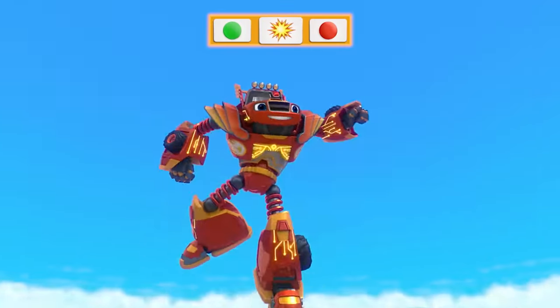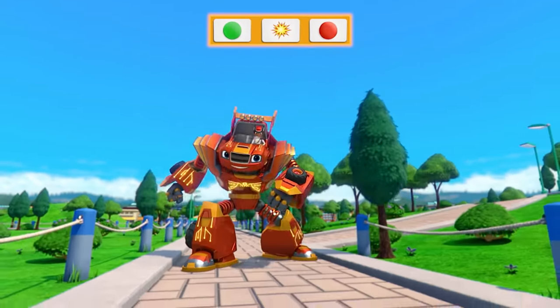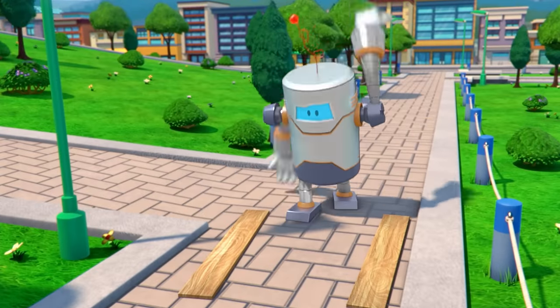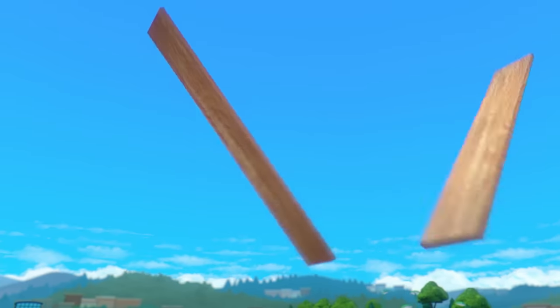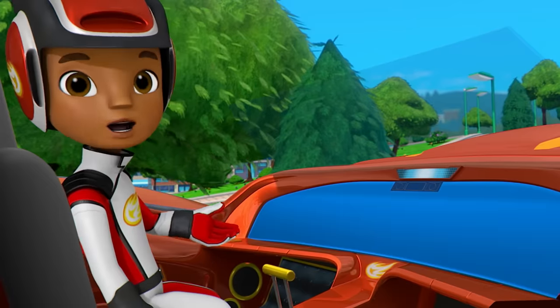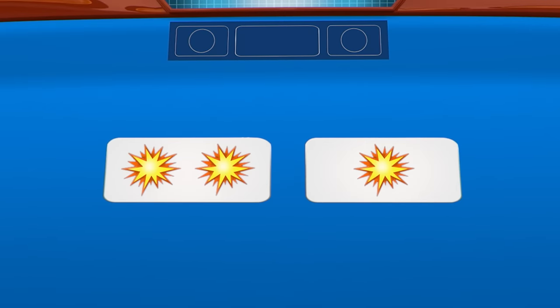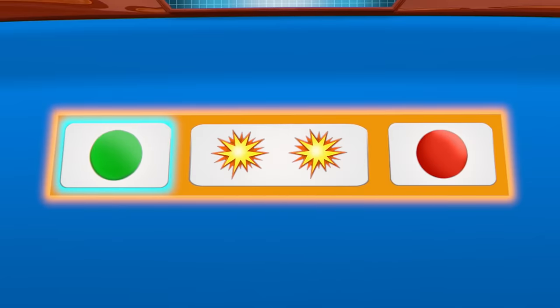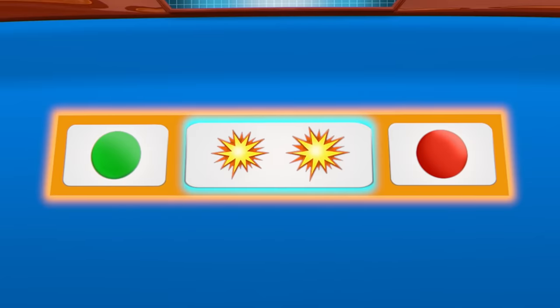Go! Smash! Stop! Uh-oh! That throwing robot is throwing two things this time! Help me code Blaze's arms to do two smashes! Which piece of code will tell Blaze to do two smashes? That's right! That's a group of two! So our new code is: Go! Smash! Smash! Stop!